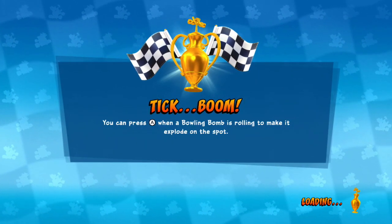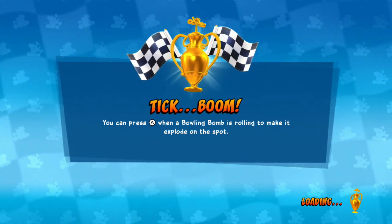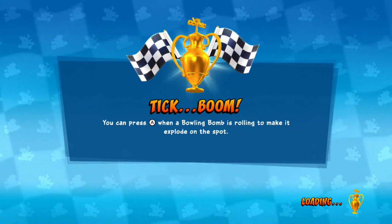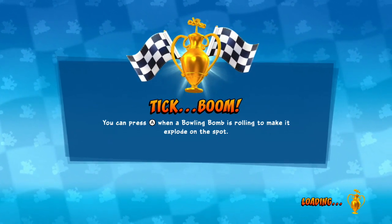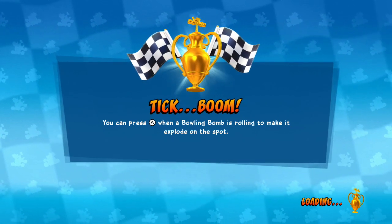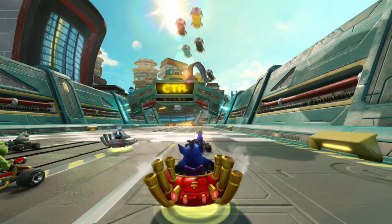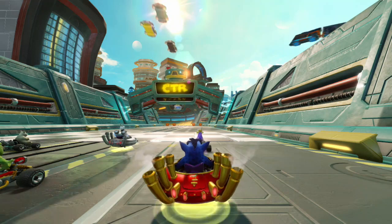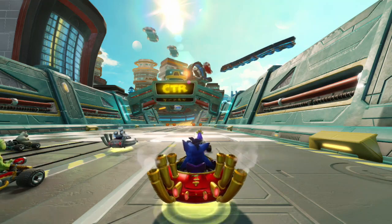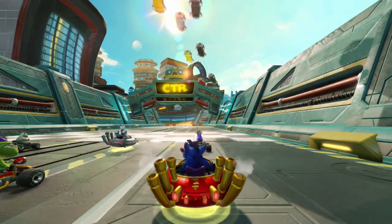I bought the special edition — it was only a few extra bucks. I was a little hesitant on getting it because I was like, is some of this stuff already gonna be unlocked? And as it turns out, some of this stuff is unlockable, so I feel like I may have just wasted money. Oh my god, I don't think I've ever seen this track before. Is this a brand new track? Was this in Crash Team Racing or Crash Nitro Kart? I honestly don't know — it may actually be new.